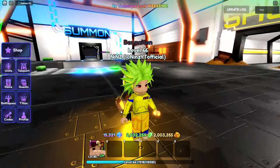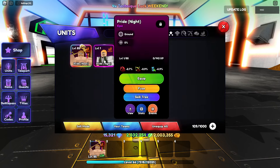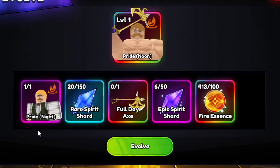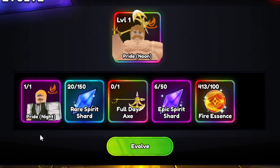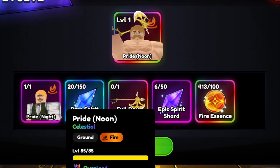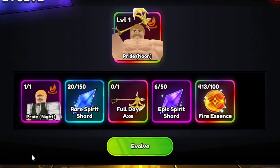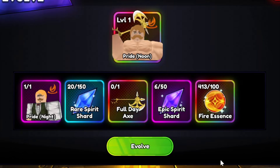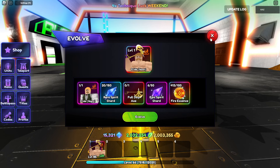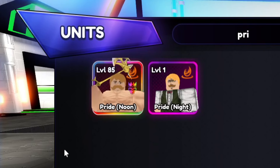To get Pride Noon, you need the Pride Night or Epic Pride that you can get in the banner. Then this Full Day Axe — you can get this one in story mode, Hug Town Act 6. And for Fire Essence, you can get that in Elemental Caverns, Cavern of Fire. So this is how you get Pride Noon.